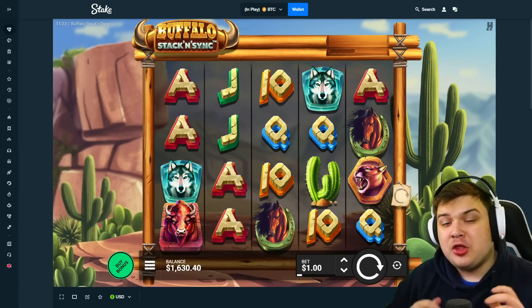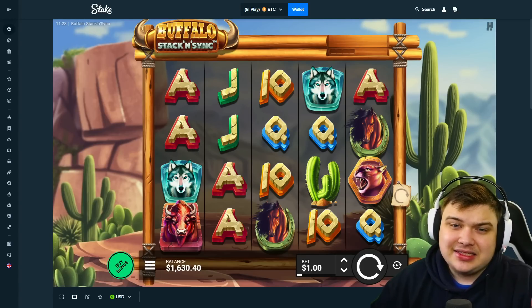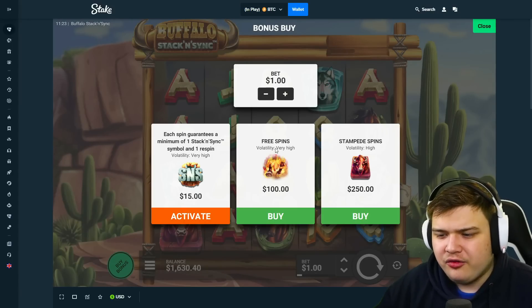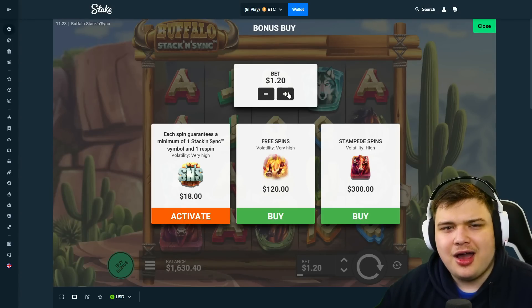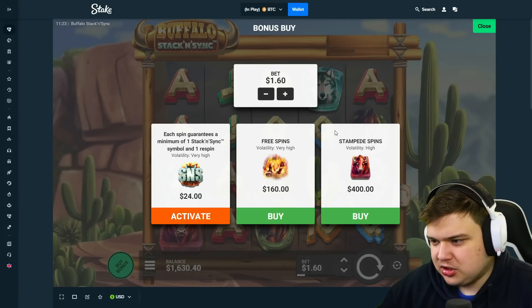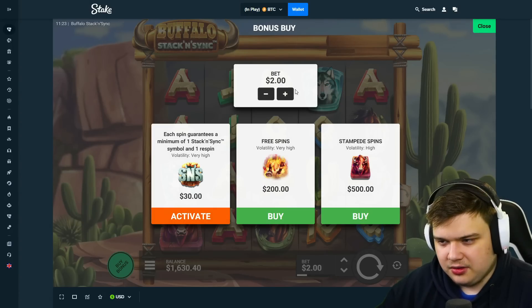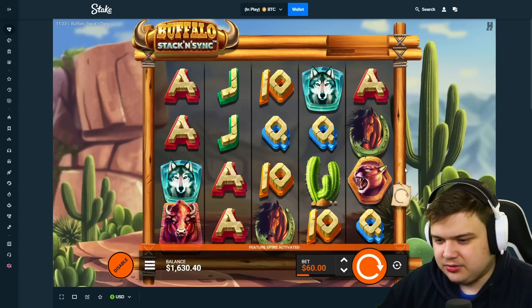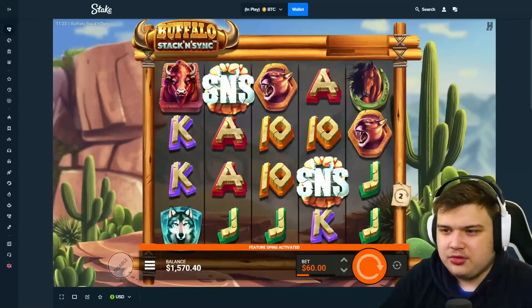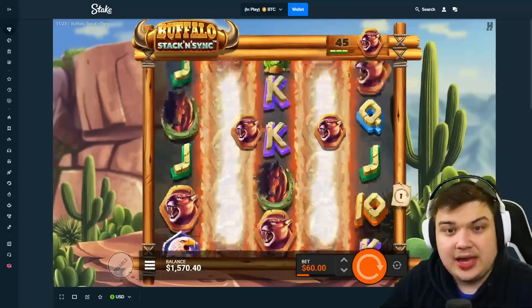We're going to be playing the new Hacksaw game Buffalo Stack and Sink. Ever since the big win I had on Hacksaw on Hand of Anubis, I've been trying their games a bit more often. This game has three options to buy — I feel like we'll start off with the regular buys and then maybe do some big spins, or maybe start with some $60 big spins just a few though.